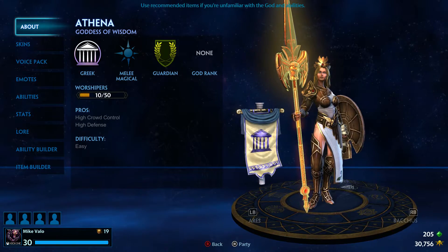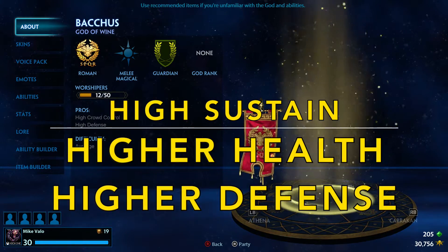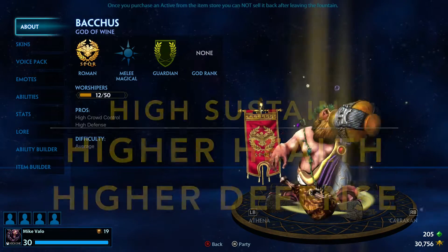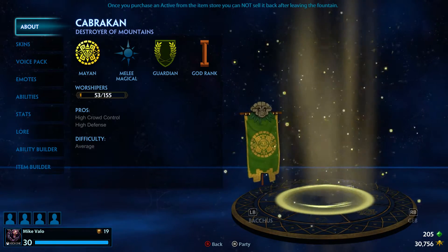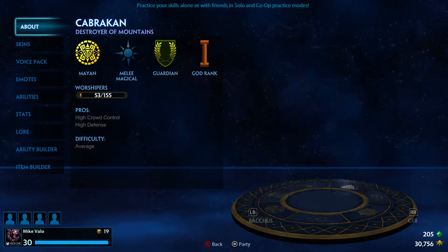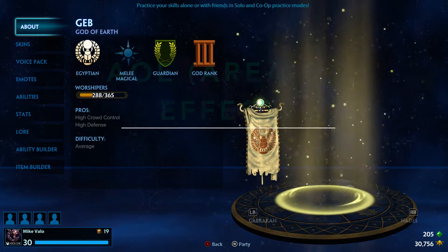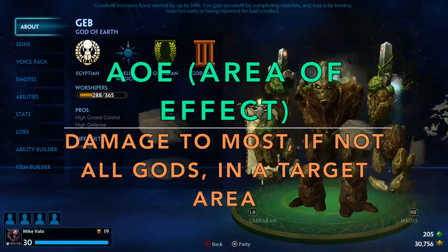Let's talk about the real deal about Guardians. Guardians are gods with high sustain and generally low damage output. Their main strength is going to be coming from their crowd controlling abilities — their stuns, their isolations, their taunts, and their AoEs — to protect and set up allied gods, as well as put some damage or stuns in the mix.